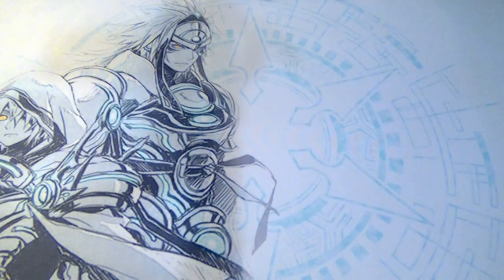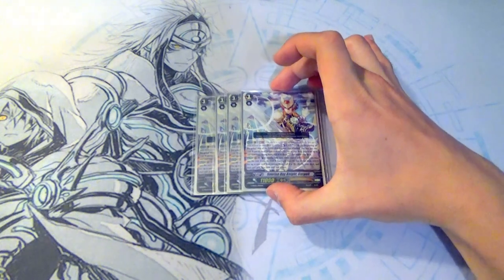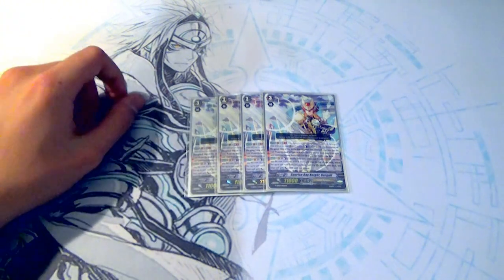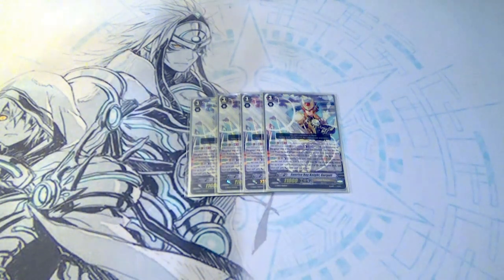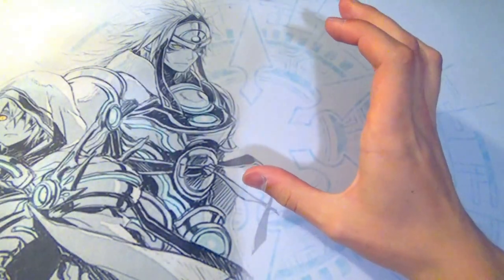We're making this a pure Grigit deck, running eight Grigits total. Next up is our original Sunrise Rain Knight Grigit. GB2, Counter Blast 1, Soul Blast 1, look at top four, call something to guard circle. His stride skill is plus Counter Blast 1, look at top four, call something to rear and it gets plus 2k. I've had this card for two years now, so we're still running all four of each Grigit.